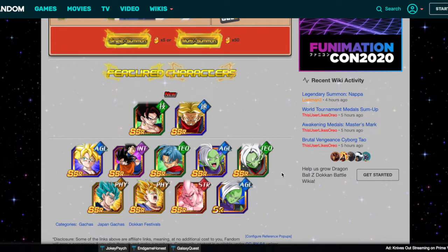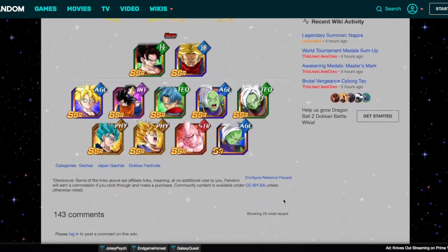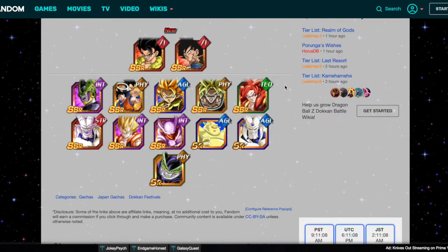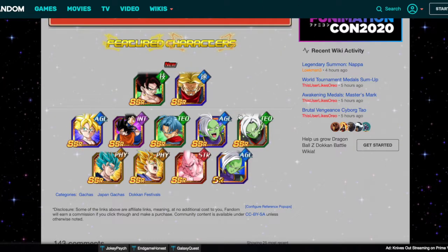Vegito's banner has Vegito obviously, then Trunks and Mai — I'll look at those in a second — LR Gohan, INT Vegito, STR Trunks, TEQ Trunks who's very very good, AGL Zamasu who's okay, TEQ Zamasu who's pretty good with EZA, PHY Vegito Blue who's the best EZA in the game, PHY Super Vegito who's okay, and STR Buu who's probably the worst character in both of these banners.